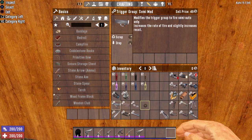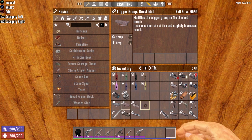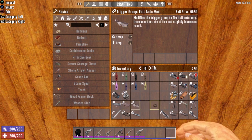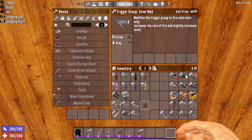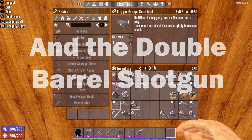Next up are the trigger group modifications, which change the firing pattern for your weapon. There are three styles of fire rate in Seven Days to Die: semi-automatic fire, where you pull the trigger every time you want to fire; burst fire, where one pull fires a three-round burst; and fully automatic, where holding the trigger keeps firing until the magazine is exhausted. These mods can be installed in almost every firearm, except single shot weapons, the 44 magnum revolver, and the M60 machine gun.